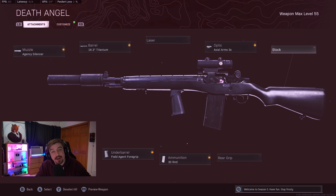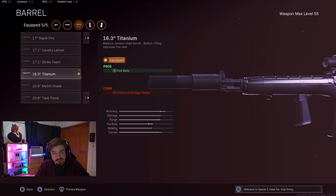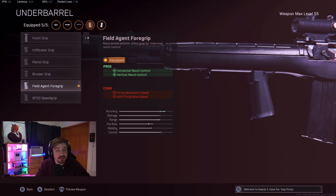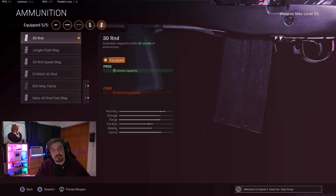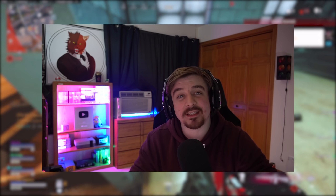I used the same loadout that everyone used to use back then. What you're seeing on screen right now are the attachments I was using on the DMR. For the muzzle I was using the Agency Suppressor, which hides shots on the minimap and increases damage range. The barrel is the Titanium Barrel for fire rate. The underbarrel is the Field Agent Grip for recoil control. The ammunition is the 30-round mags - I feel like there's no reason for the 40. And for my final attachment, the Axial 3x scope.